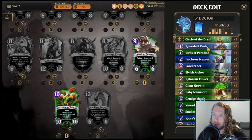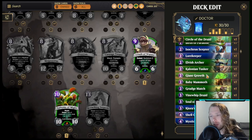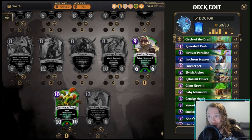As I scroll through the deck, we're very light on early plays that could stop aggro effectively. There's only one Crab, not two. Only one Birds of Paradise, not two. Only one Scepter, not two. Only one Lorekeeper, not two.